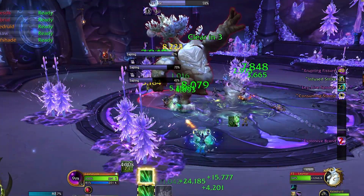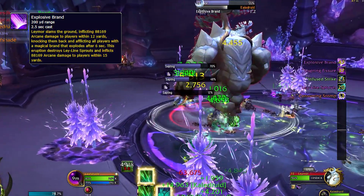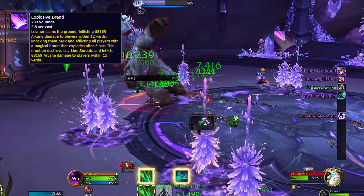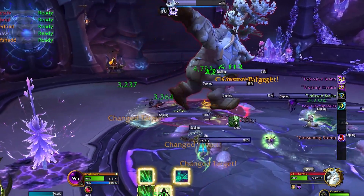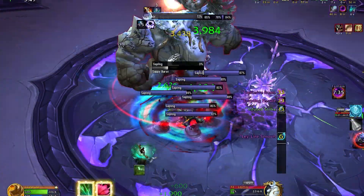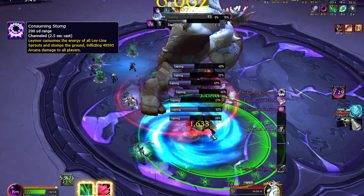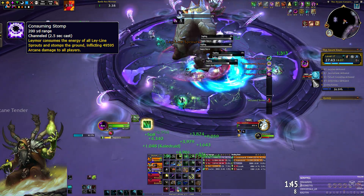Watch out for Explosive Brand: it creates an AoE circle around the boss, pushes back all players, and places a circle around every party member which will deal damage but also destroy sprouts upon expiring. Spread around the circle and try to destroy as many sprouts as you can — preferably all of them! Every destroyed tree spawns a sapling which needs to be cleaved down. Soon after, the boss casts Consuming Stump, consuming surviving sprouts and dealing massive AoE damage to the entire party. The more sprouts remain, the more it hurts, so clear all of them beforehand. Sprouts consumed by the stomp no longer spawn adds.